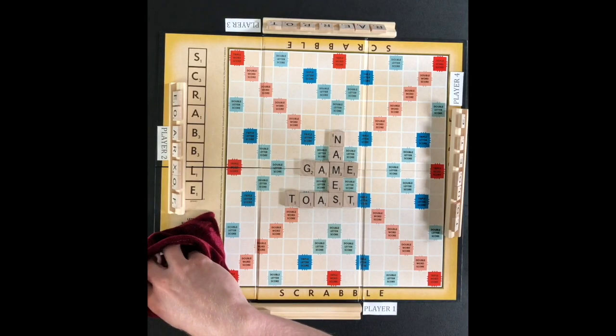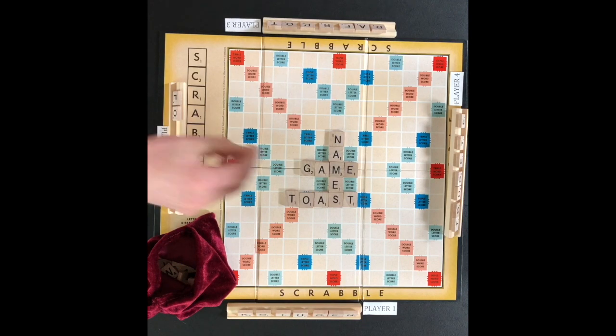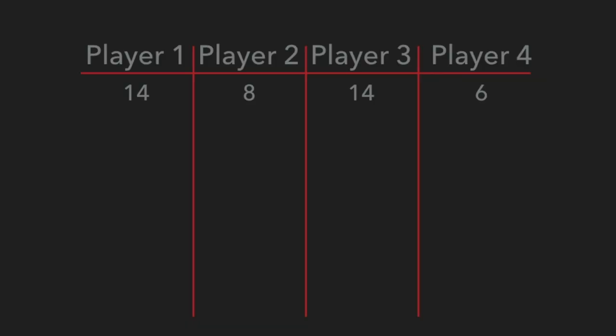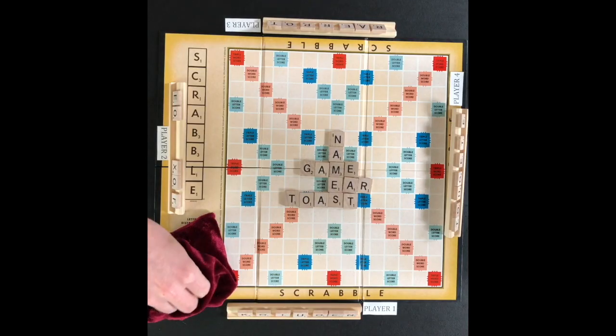Player one draws tiles. Play moves to player two, who will play the letters A and R to form the words 'ear' and 'eat'. The letter A is on a double letter score and gets counted twice — once for 'ear' and once for 'eat'. Player two scores four points for 'ear' and four points for 'eat'. Eight points are recorded for player two.